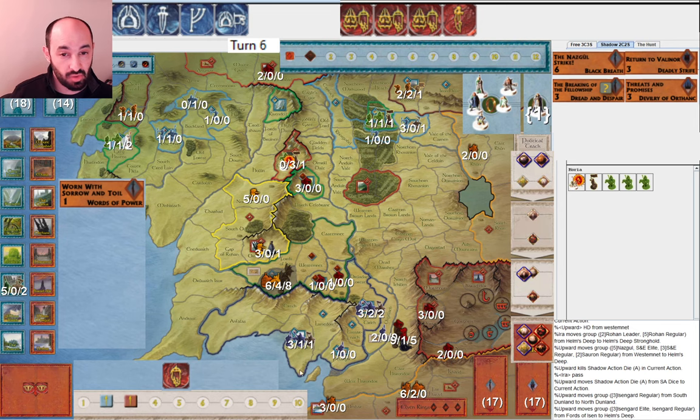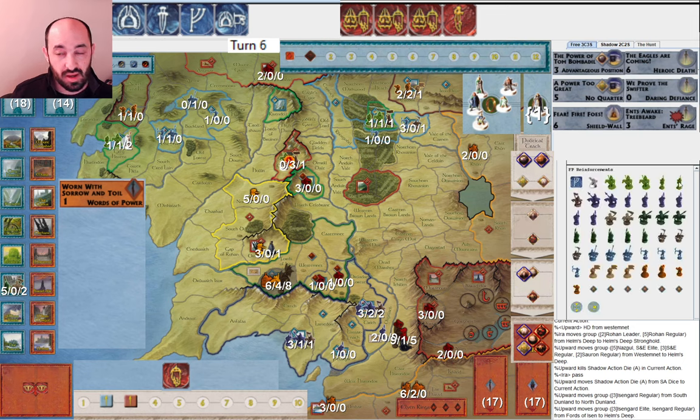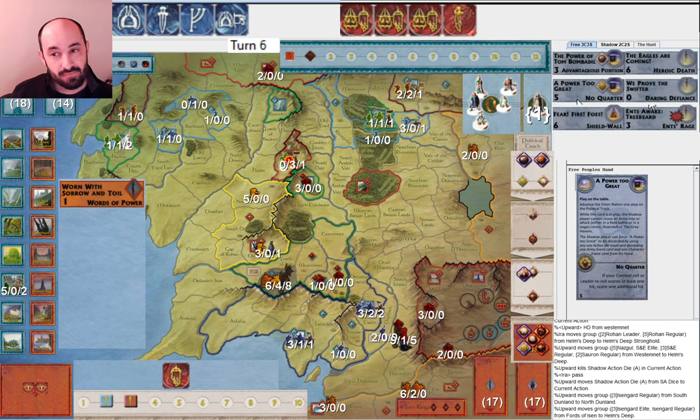They really only need Gondor after Lorien and Helm's Deep. Rivendell is wide open — I'm definitely thinking about that. I am absolutely saving these musters: if this army in North Dunland starts to march north, I can muster some Elves in there. I don't have a huge number of Elves left, but I can still muster a couple of Elites and that'll hold off a bit. I also have Power Too Great — am I going to have time to play it? I don't know, but it's definitely something I'm thinking about.